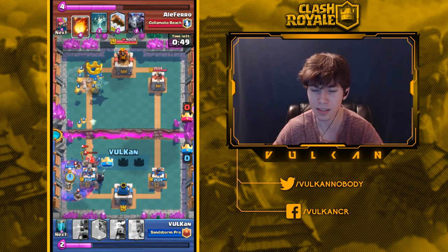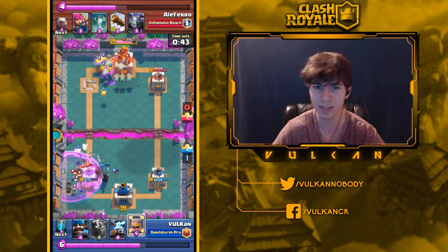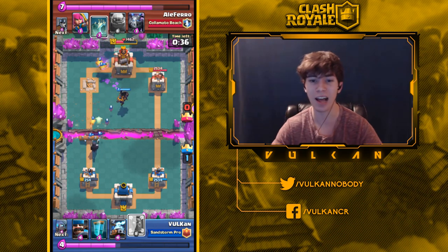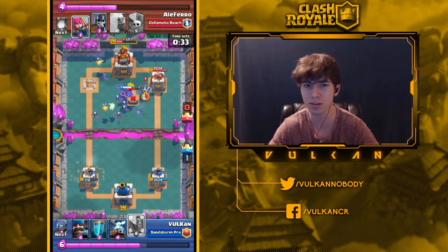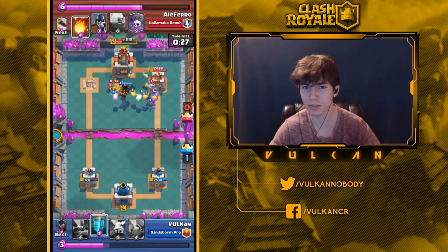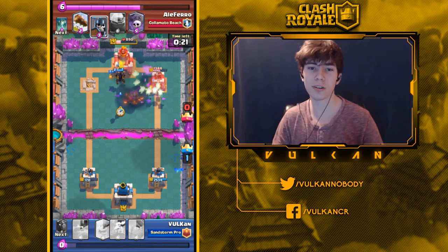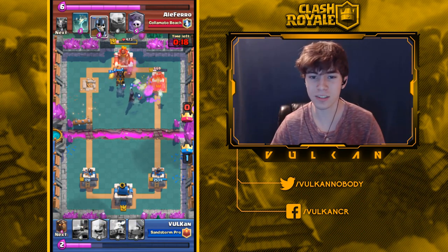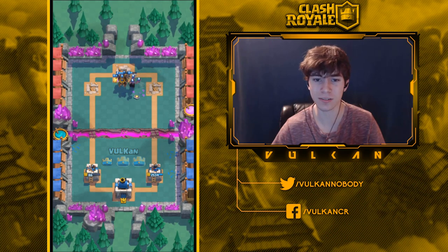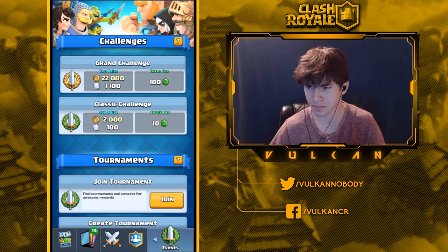All those times the Royal Ghost got your tower down to one HP — those situations are going to significantly decrease. Overall, Royal Ghost was kind of an awkward card that didn't have great synergy in many decks, but it was so overpowered you could stick it in any deck and it worked. Like, you shouldn't be playing Royal Ghost in a Giant deck — something like Prince or Night Witch makes more sense there.